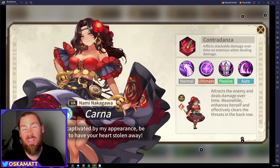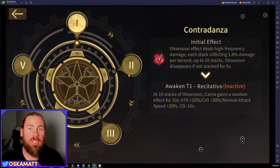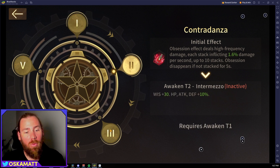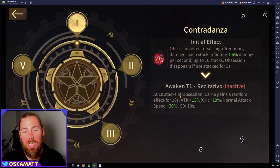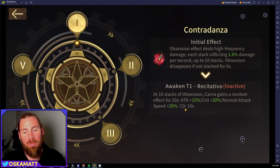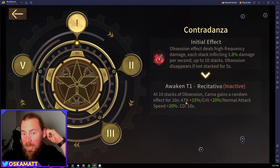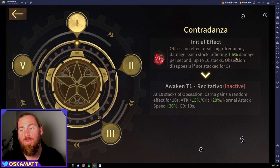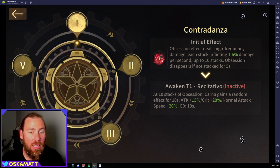I really like that she attacks the back row — it can be very influential in matches if it takes down the enemy you want. The Obsession stack she gets from continuously attacking the same enemy keeps getting stronger as you upgrade and awaken her. At 10 stacks of Obsession, she gains a random effect for 10 seconds — attack up, crit, or normal attack speed up — and the cooldown is 10 seconds. Normally each stack inflicts 1.6 damage per second, so at 10 stacks that's 16 damage per second.